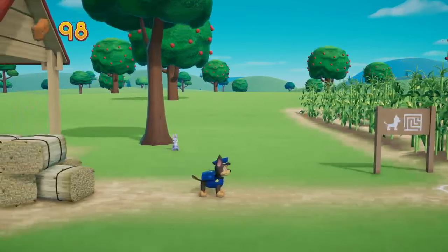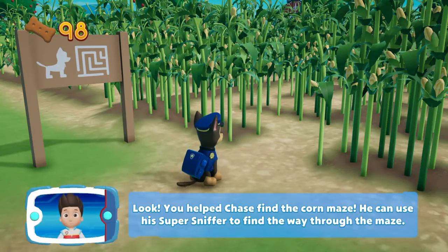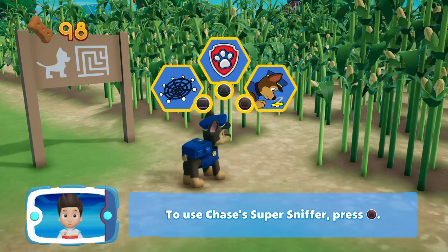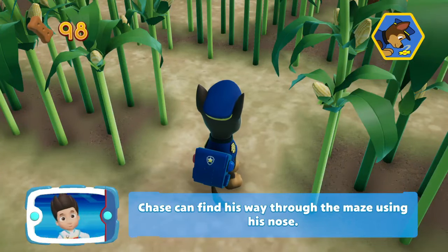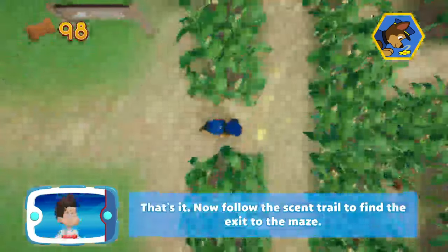Guys, there's your big fan — the bunny rabbit! Now there's a maze. Do you think we'll get lost? What do you think we should use? Circle — now we need to find a way through the maze using Chase's scent.